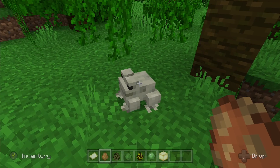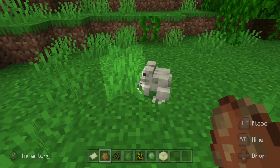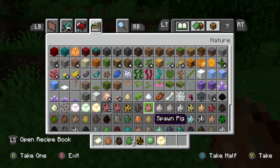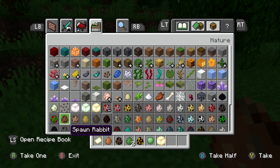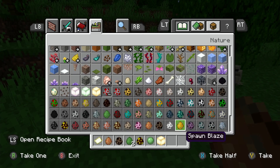I do like the frogs' animations — they jump really high. I wonder which one jumps higher: goats or frogs. We need to test this — what jumps higher, goats or frogs?